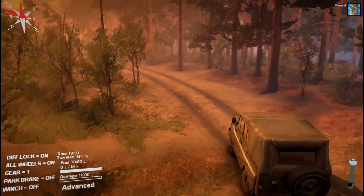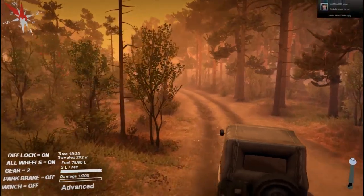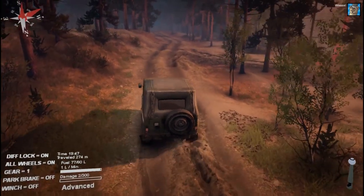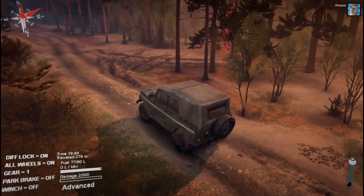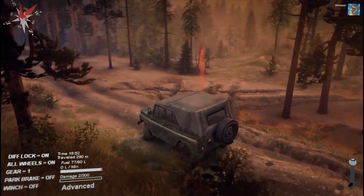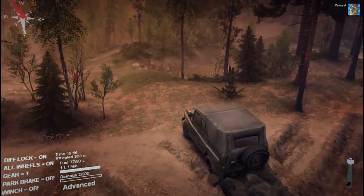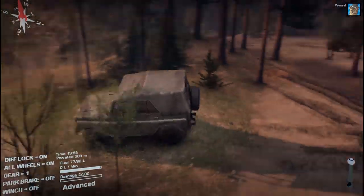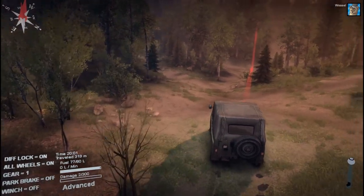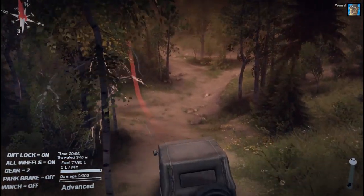It's getting late, and you can see how beautiful this game looks — seriously, this is a really beautiful game. I took some damage there. Our trucks have different amounts of health — this one can take up to 300 damage. The faster you hit something, the more damage you take, or if you drive through water that is too high. Pretty much everything that would damage a real car will damage this car, even driving too fast over a rock on the ground.